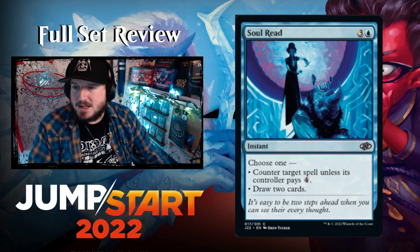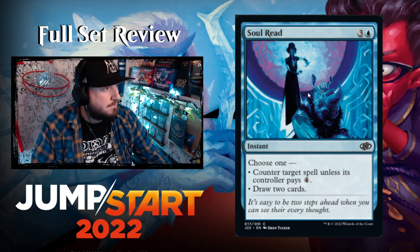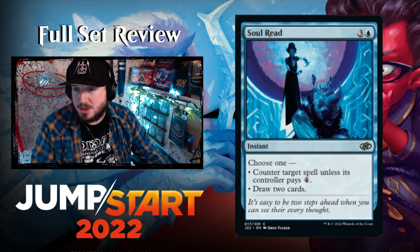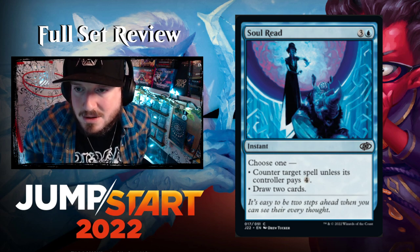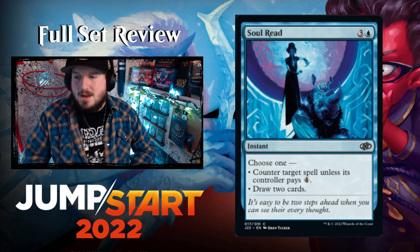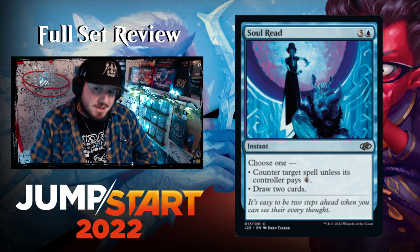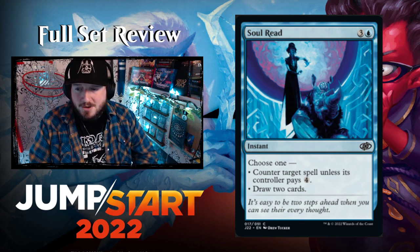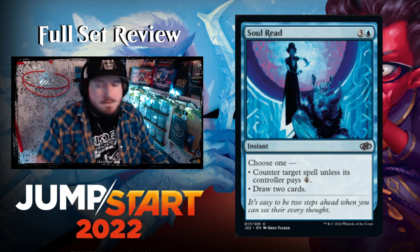Soul Rend — three and a blue for an instant. Choose one: counter target spell unless its controller pays four, or draw two cards. That's just not a good card. Drawing two cards for four mana isn't good, and countering unless they pay four when you already paid four is also not good. There are other cards that do better things for cheaper.